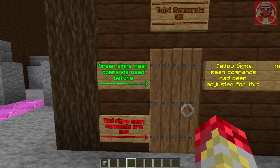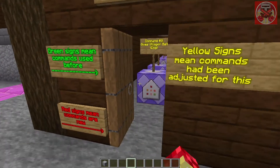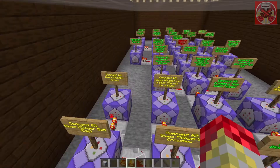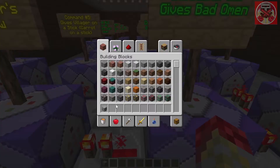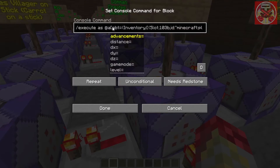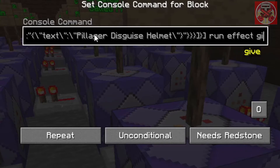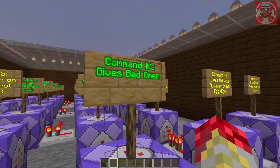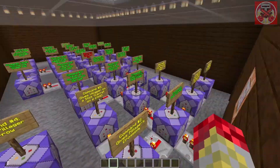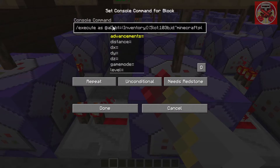Most of them are kind of the same — only one is new and some have been adjusted. Let's start with this first command: it gives you Bad Omen. Basically when the player-head pillager disguise helmet is selected, it's going to run 'effect @s minecraft:bad_omen 3' and the 'true' means no particle effect. You probably know that one if you've seen my other videos. Commands two through eight give you certain items, though they've been adjusted.